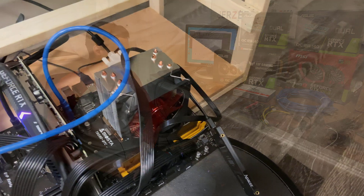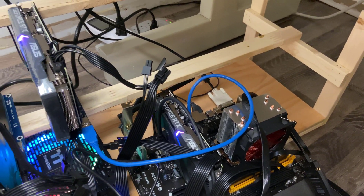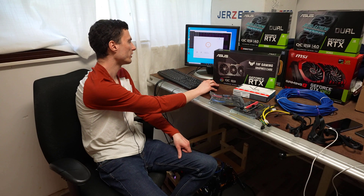Today I'm going to be doing an update video on this mining rig I built two weeks ago. It currently consists of two RTX 3060s as well as one GTX 1060 video card. On NiceHash, that's about $7.50 per day of daily income.